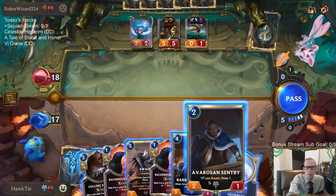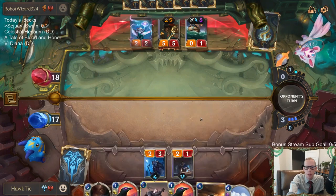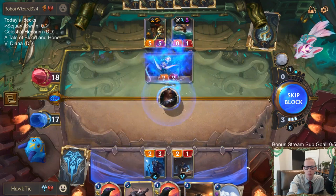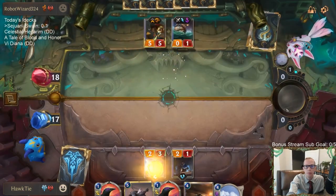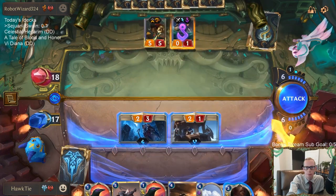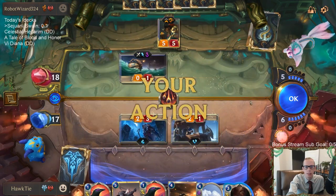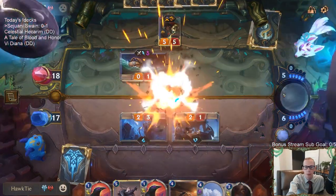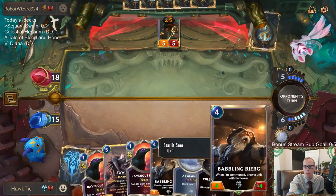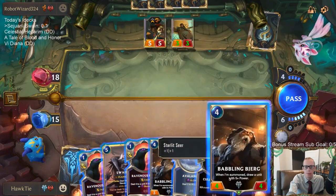So how much damage do I want to take? Taking two additional damage by blocking with Avarose and Sentry — I guess that's worth it, then blocking with Babbling Bjerg. Our opponent might be in chat — it happens. They get to know my hand. Oh well, that's part of being a streamer. People want to win that bad, they'd rather have the information. Nothing I can stop, so nothing I worry about too much.